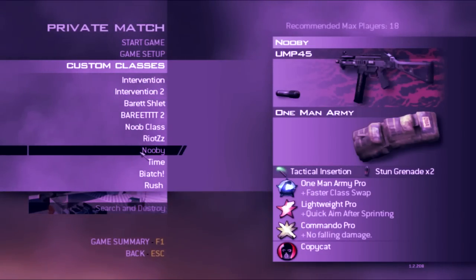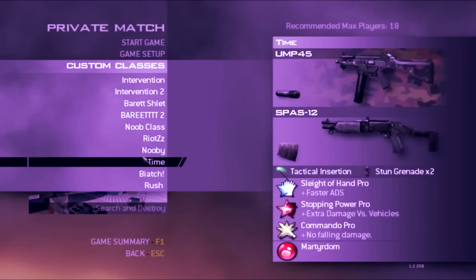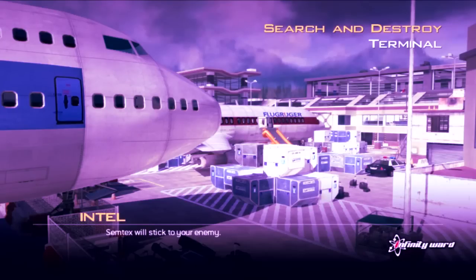This is not a class I use to annoy people or to tryhard - it's just to glitch on the plane. So just launch your game real fast and let it load.